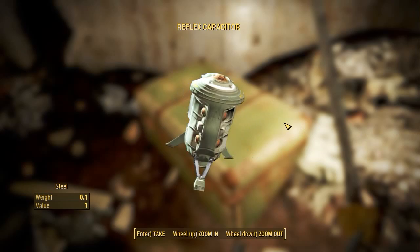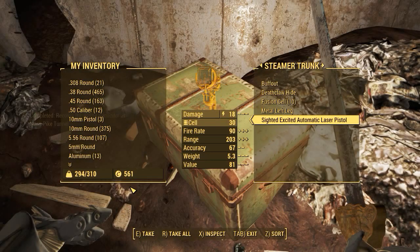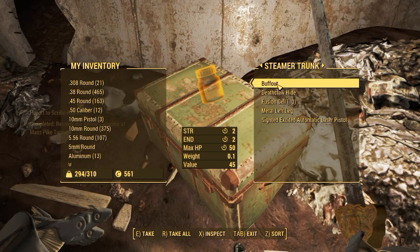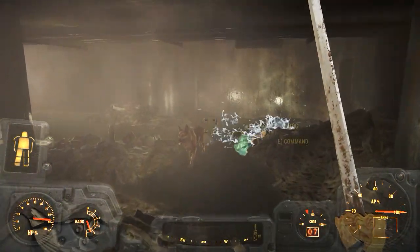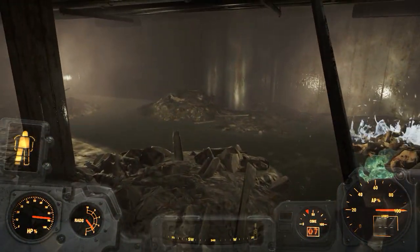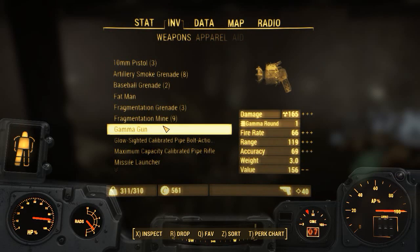Here we go, nice and easy. So now you know, any quest that you encounter that you have a problem with, you can always use the local map. Oh — I am overloaded, so throw something out.